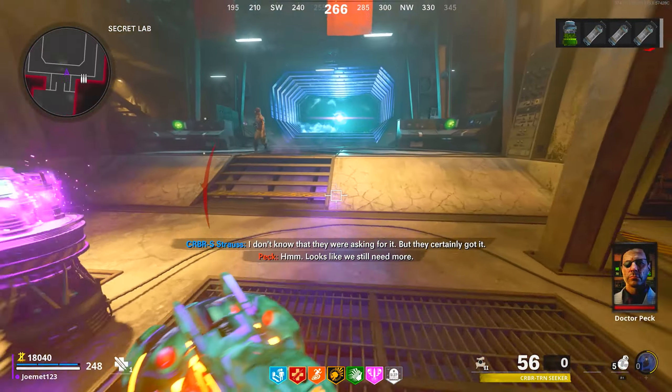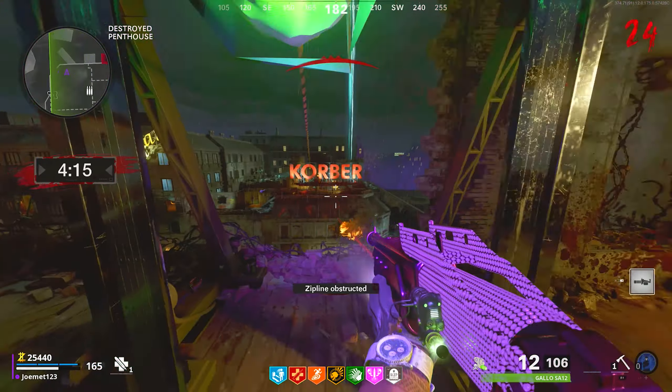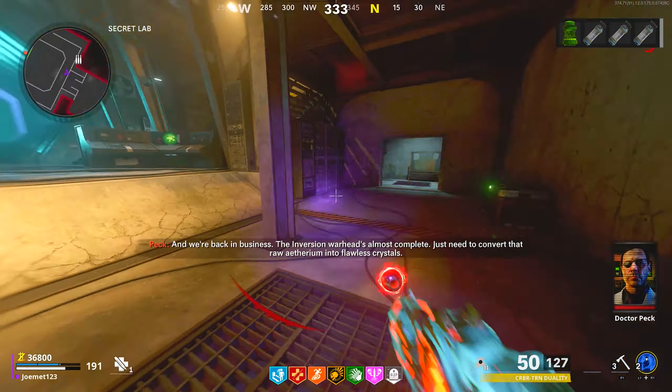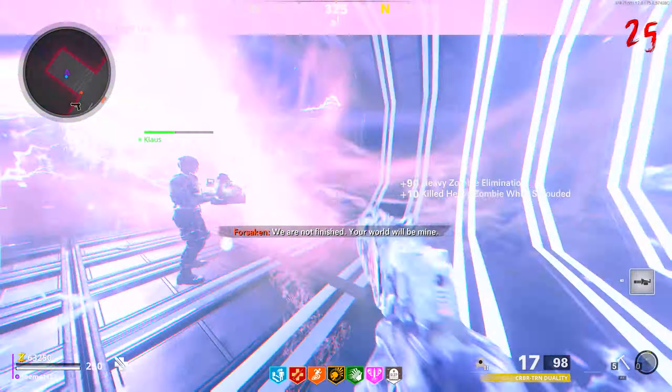Repeat this process again in the next round by interacting with the computer by Klaus to spawn more bosses, this time atop the drug building. Once done, you'll get another clean piece of uranium that you can start the boss fight with at the secret lab. If you're beating the boss, defend Klaus successfully to complete the Easter egg.